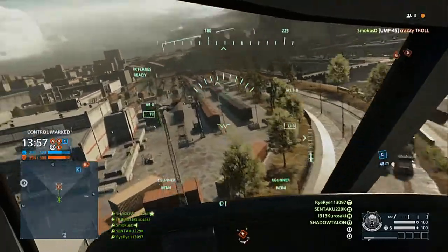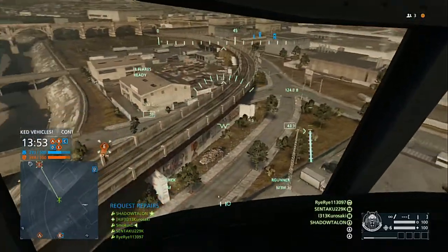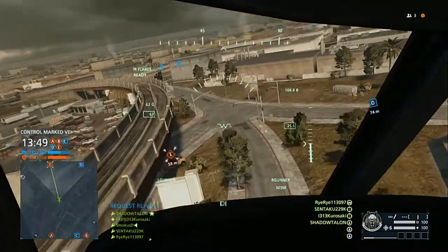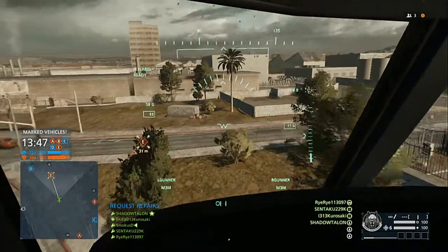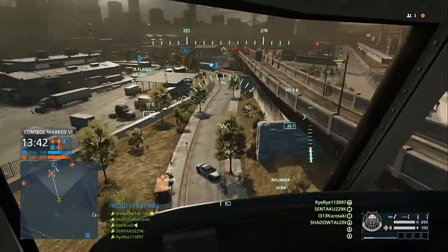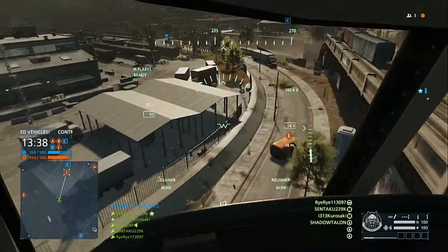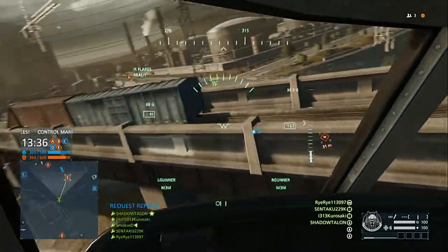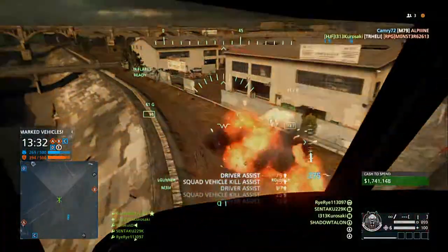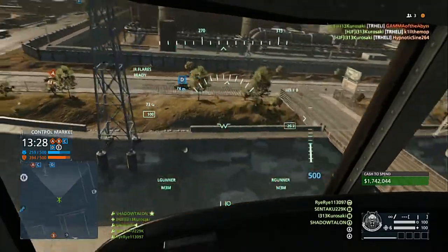He just sits there spamming the get-out button because he wants his buddies in the repair chairs and side doors to get into the guns instead. Well, just go ahead and fly — you're wasting time sitting at the top of a roof trying to get us to bail out. I'm not going to bail on top of a roof where I'm nowhere near the action and then have to jump down. I'm in a gun, let's get into the action. Just because you're in the pilot seat of a transport chopper doesn't mean you have autonomous power over everybody else.